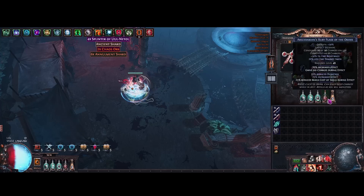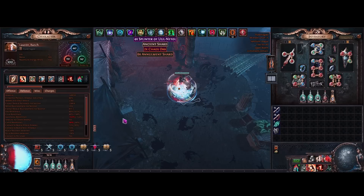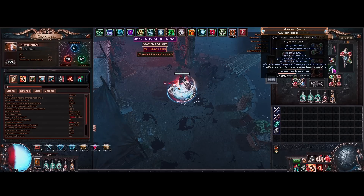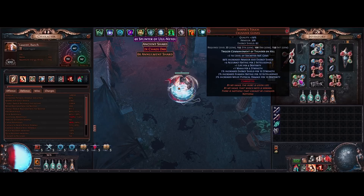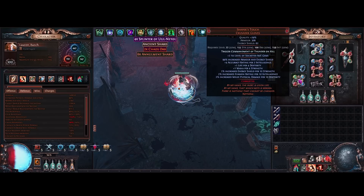For rings, we want Grace implicit synthesized rings and we just craft these. The main thing you're looking for is either intelligence, strength, or energy shield, and then some resistance, because we are stacking a lot of minus resistance to get that minus 155. You've got to get a lot of resist on your gear. For stats, you want intelligence first, maybe strength next — strength gives you a lot of energy shield from Shaper's Touch, and intelligence gives you energy shield, evasion, and accuracy.